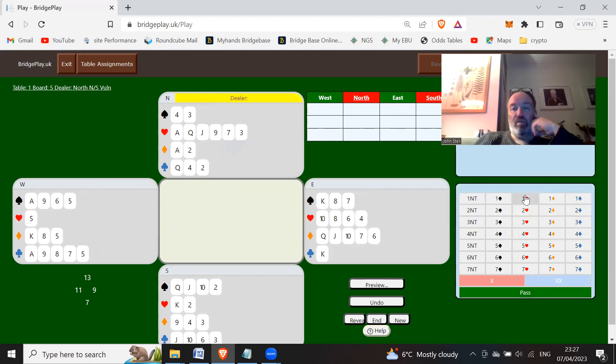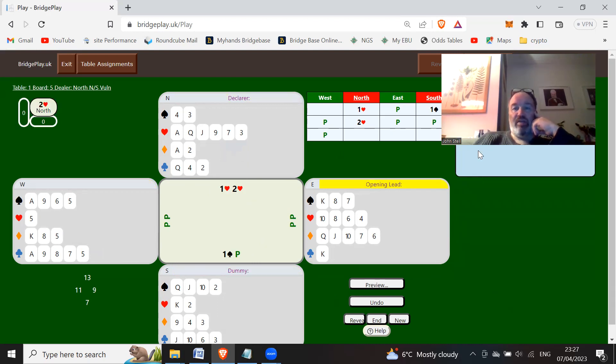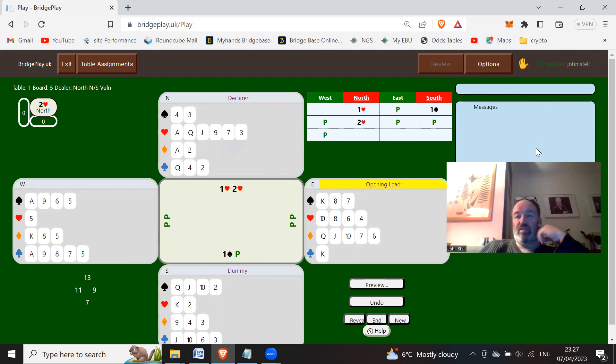North can open one heart, east passes, south with six-plus points and four spades bids one spade, west passes. With six hearts and 13 points you should just repeat your suit and bid two hearts - it's not showing a strong hand, but a lot of the time we're going to have a six-card heart suit for this bid. With a minimum five or six count we're just going to pass. This is not a forcing bid since we haven't changed the suit.